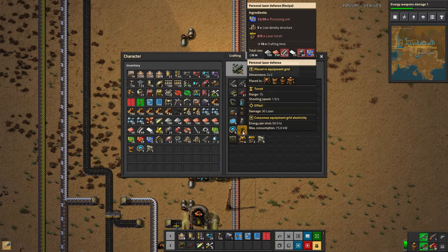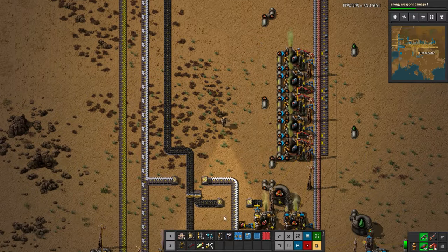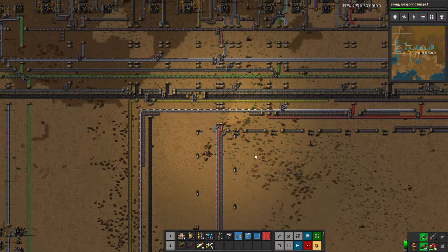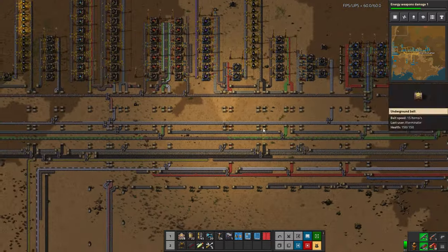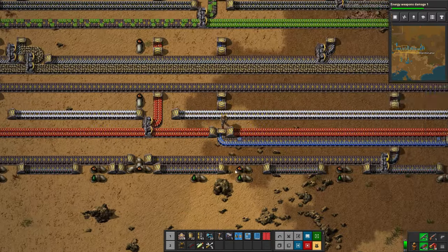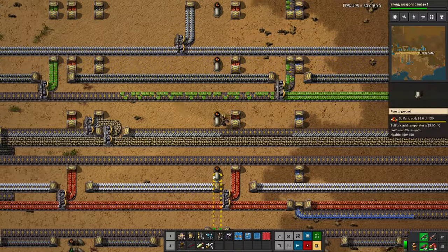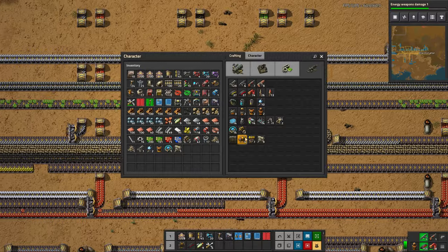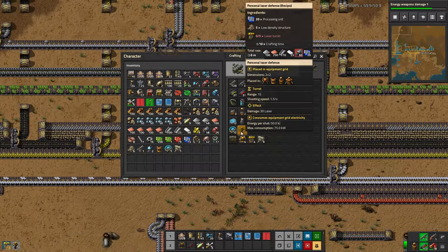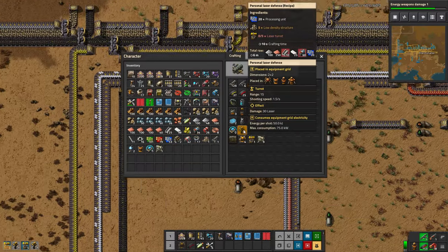We actually don't have laser turrets automated quite yet, so we need to be making those by hand, which will take a little bit of time. There's almost no copper here — this is really quite unfortunate. I do want to get those hand-crafting. Let's grab those. We're going to need a large amount of steel — laser turrets take quite a bit of steel. Looks like we're potentially missing batteries. I didn't actually grab enough batteries. We'll start with two laser turrets.